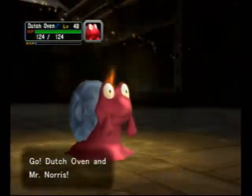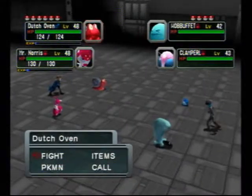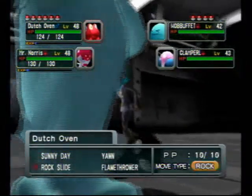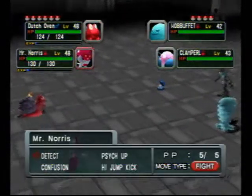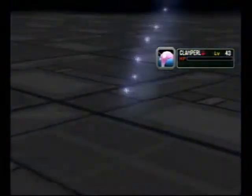Anyway, here are my new and improved guys. We are all level 48 and above. Makargo has now been upgraded to Dutch Oven. The only new move I have to report is Makargo learning Rock Slide at level 48.